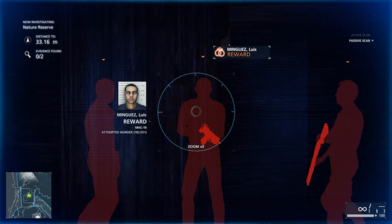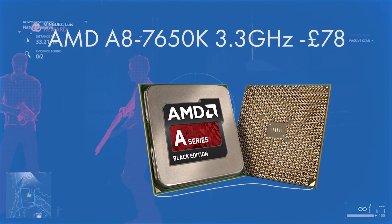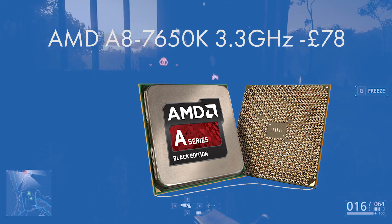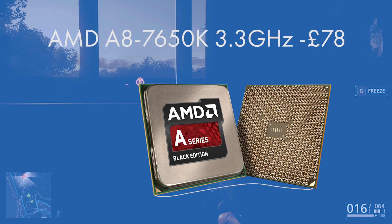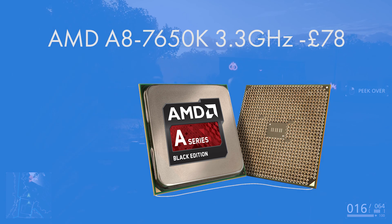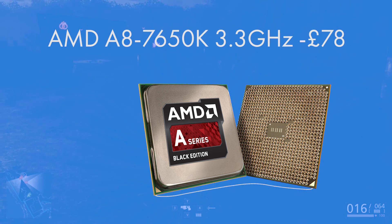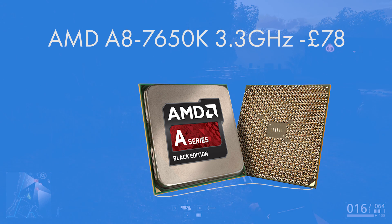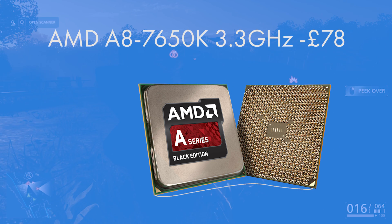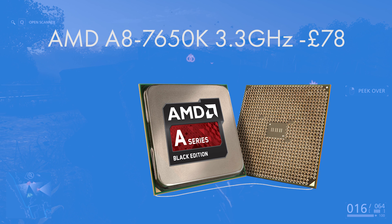Without further ado, I'll take you over the parts for the best £250 gaming PC build for 2016. The CPU I've gone for is actually an APU — an APU combines both the CPU and the GPU into one chip, giving you the best value and performance for the money. It's the AMD A8 7650K, one of AMD's highest A8 chips, sitting around the middle of AMD's APU range. It's a quad-core clocked at 3.3GHz. You'll want to overclock this chip, and it is overclockable. At £75 it's a great value option.